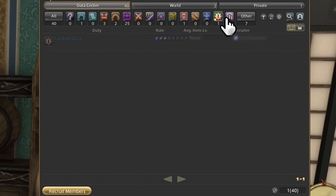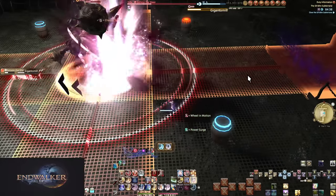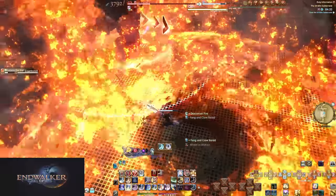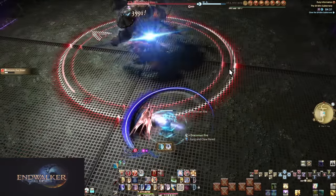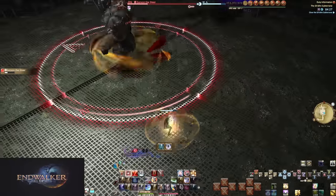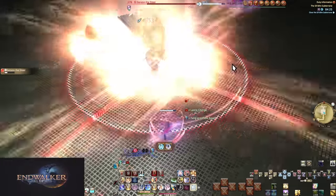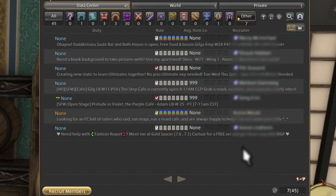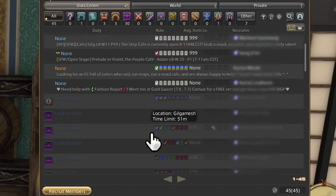V&C Dungeon Finder covers Variant and Criterion dungeons — special dungeons with multiple pathways and extreme to savage level difficulty respectively. At the time of making this, there is only one dungeon at level 90, the Silden Subterrain, but more will likely be added with time. Other covers any party finder that doesn't fit under any of these types — this can be filled with memes, RP venue spam, or some genuine requests and offers.